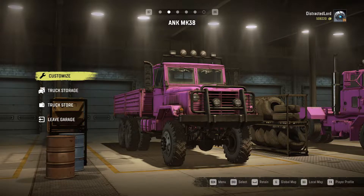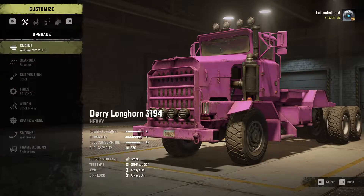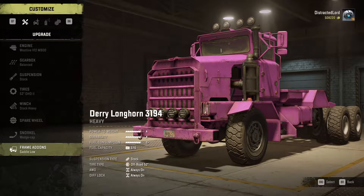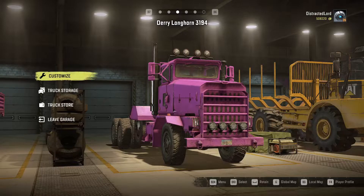It's still very useful for transporting cargo — you can just make it pull trailers. We then have this Derry Longhorn 3194, which is some sort of big military truck thing that's not actually all that great, because it doesn't get the best tyres and it has no raised suspension. And its frame add-ons — you can only have semi-trailer saddles, which is kind of annoying.